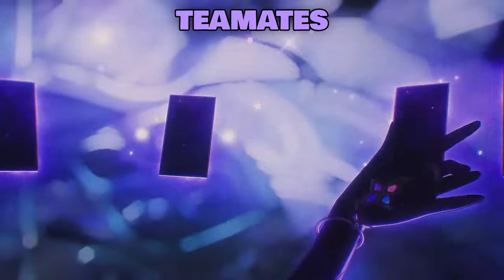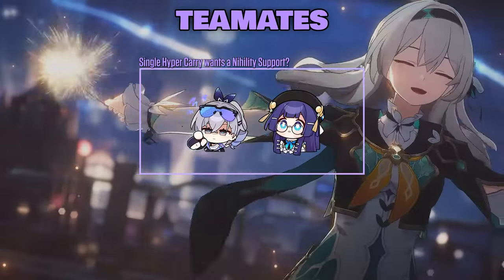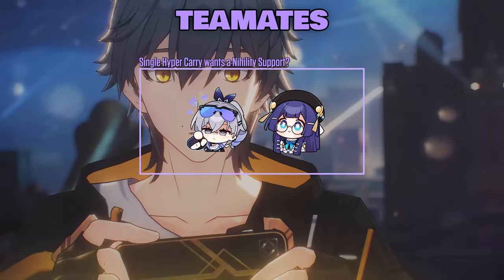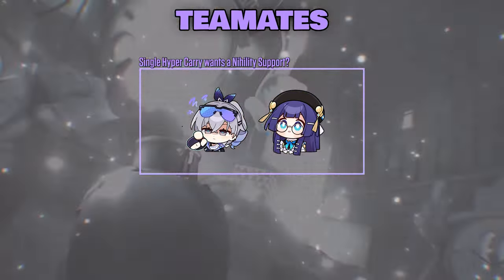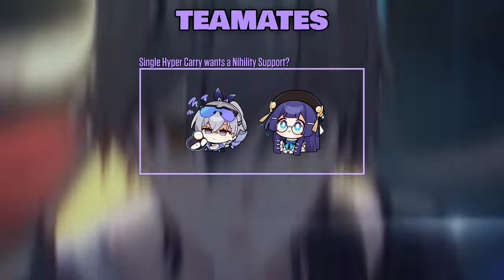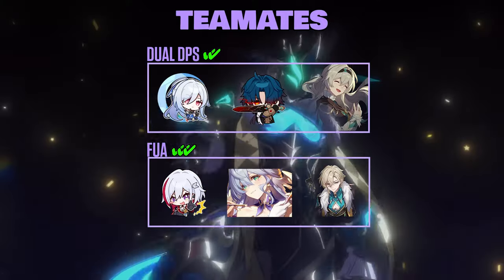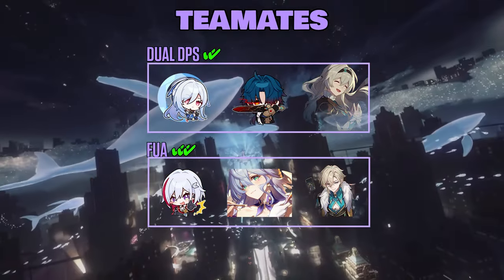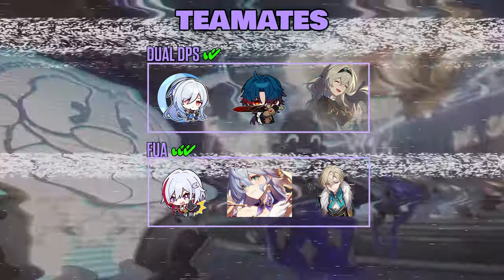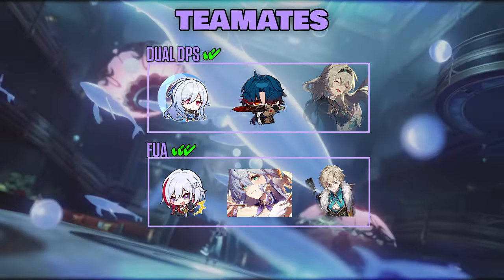Now, who is Jade good with? She works best as a single hyper carry or alongside another DPS unit. For her single hyper carry playstyle, she's best with support units that benefit from speed — for example, Silverwolf, who always attacks enemies, though it's unsure how much HP percent she takes which may not be viable. For her dual DPS team comp, you want units that can attack multiple times in one cycle, for example Firefly and Blade, or even Jingliu.